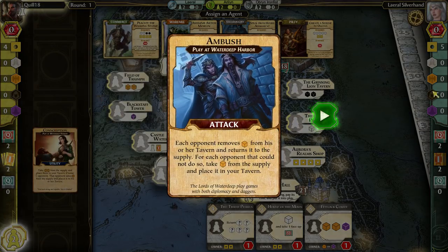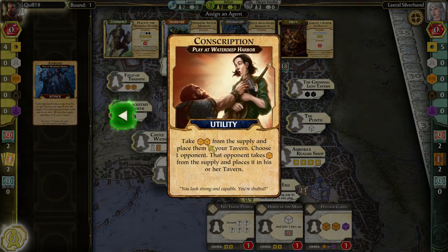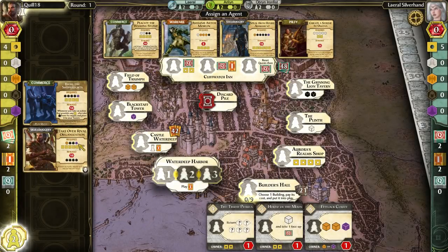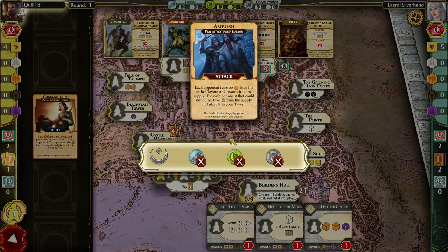Let's check my intrigue cards. Ambush: each opponent loses a warrior, and each opponent that could not do so gives me a warrior. If I'm going first, I've got three opponents — none of them will have warriors because they haven't gone. If I play this right now, I will get three warriors from one action. There's also Conscription, which is another way to get some warriors, but not as much. I think I'm quite pleased with starting with this action — I'm going to go ahead and do the Ambush. We'll get three warriors for one action, and I'll get to use that agent again.